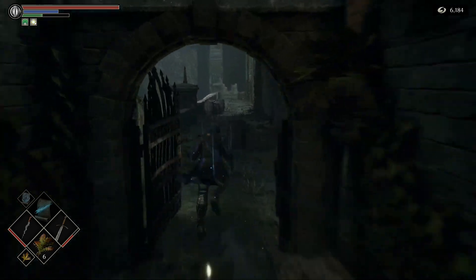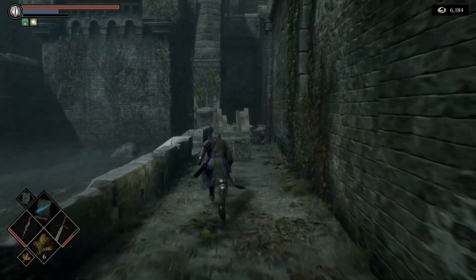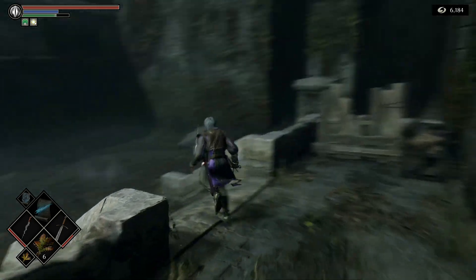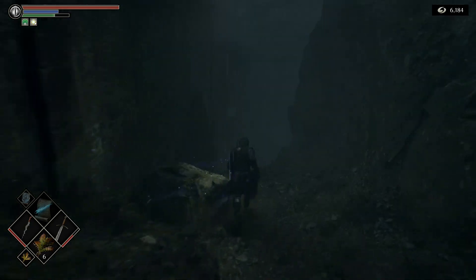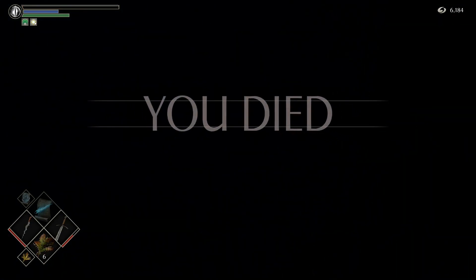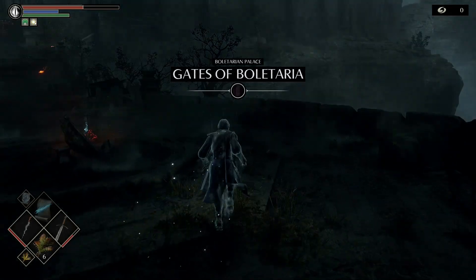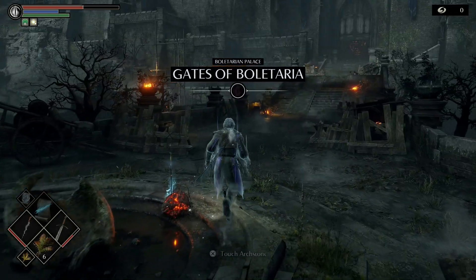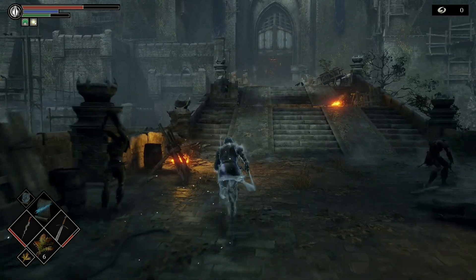We're going to jump off the cliff — definitely a faster way of dying than letting them try to kill you. Remember, tendency doesn't update until you go back to the Nexus, so we'll grab our souls, pop back to the Nexus, and check if it changed. It looks the same here but since it doesn't update until you return, we just won't know for certain.